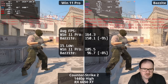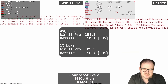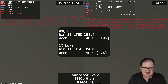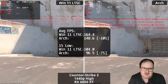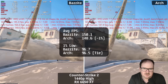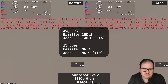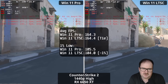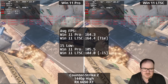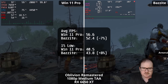Moving on to Counter-Strike 2: Win 11 Pro versus Bazzite shows, as you'd expect, Windows has a bit of an advantage. Similarly with LTSC versus Arch, the difference tends to be around eight to ten percent in favor of Windows versus Linux. Between the two Linux versions, nothing between them — margin of error. Similarly with Win 11 Pro versus LTSC, again margin of error with nothing really between them. A good experience all around no matter what your operating system.